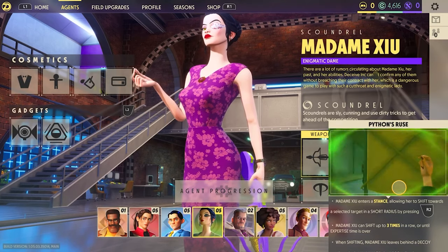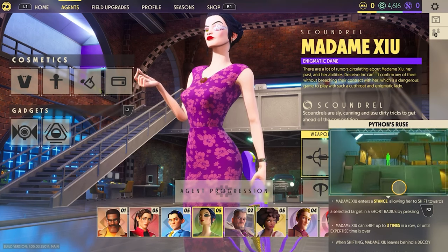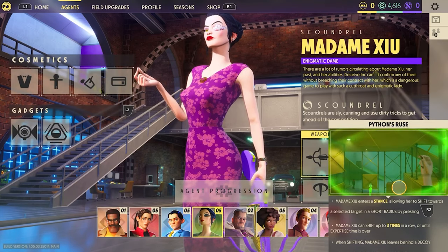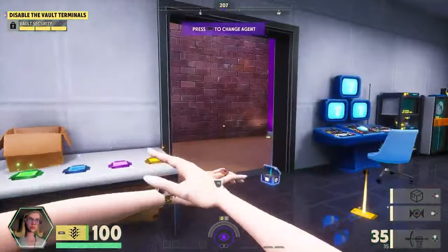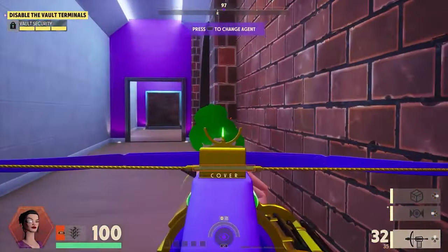Her last variation is called Python's Ruse. This is similar to her other two abilities, but instead of shifting once, you'll be able to shift up to three times. Personally, I haven't found many useful ways to use this besides constantly shifting in a battle to avoid being a target and only putting out damage unsuspectedly when they can't see who I am. But if you have other good uses of this ability, let me know down in the comments.